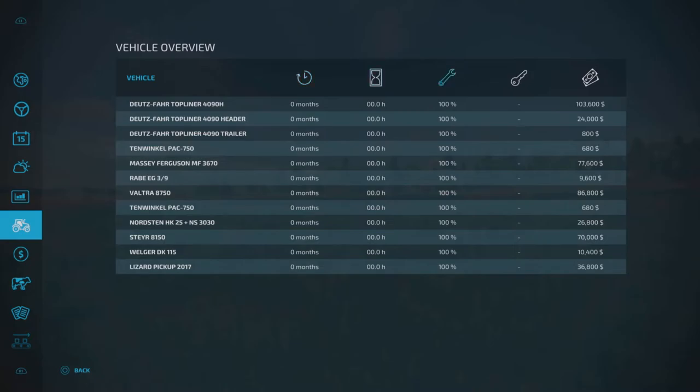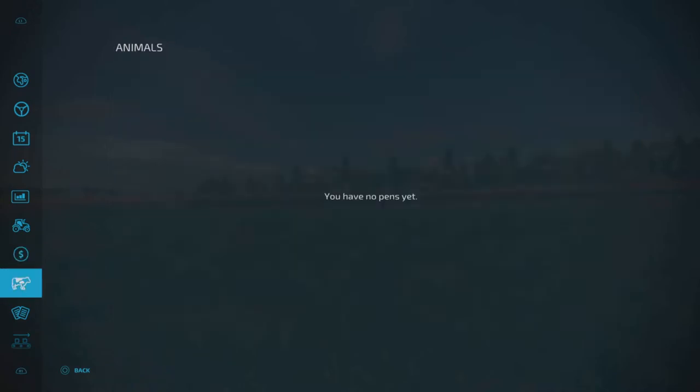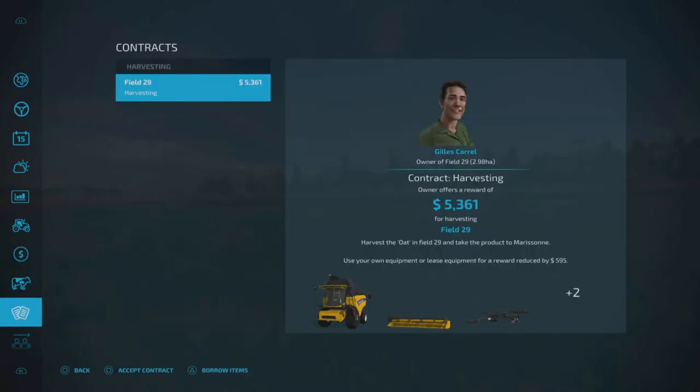Vehicle overview, of course — it shows you what your vehicles are, pretty self-explanatory. Finances — this is where you can take a loan and pay it back, so that's nice. Animals — no pens yet, I'll go through that at some point. Contracts — only one available now. Same thing: you can accept a contract and use your own equipment, or borrow items and use that. And reduce price — so that's pretty nice.